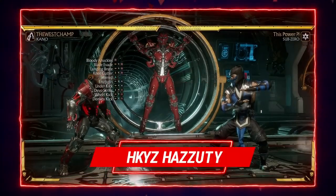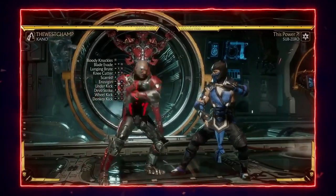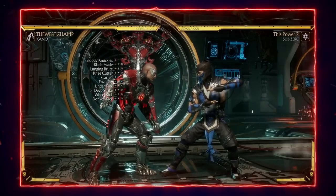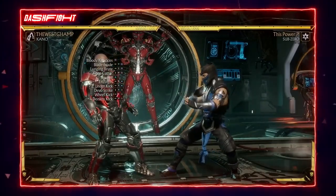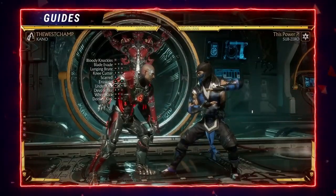I'm going to go over all of Kano's best single-hitting buttons. First on the list is Stand 1. Stand 1 is good because it's an 8-frame normal, so a lot of times when a character does something punishable and you're not sure what to punish with, you can count on Stand 1 to get the punish.